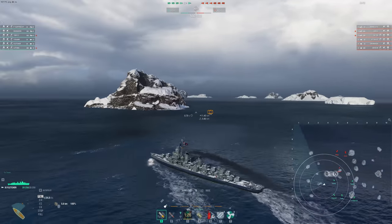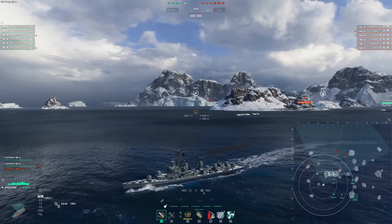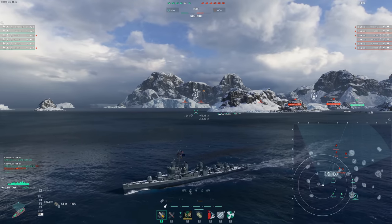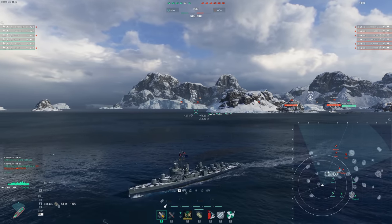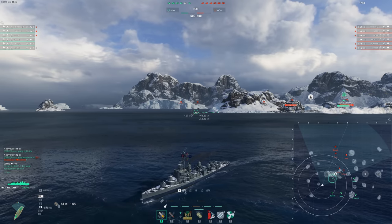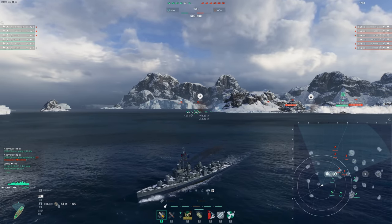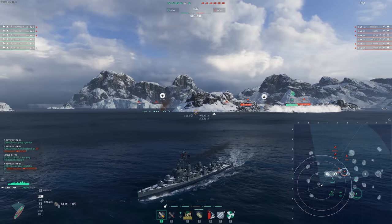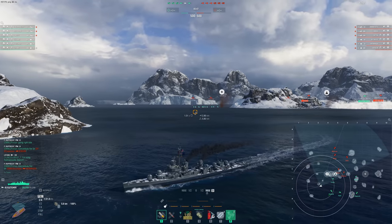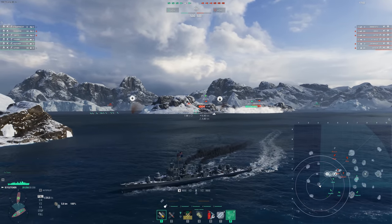First game — we do want to be looking at the scoreboard all the time at the very beginning of the match. Do they have radar? How strong are their DDs? Can I deal with them myself? Who do I have for support? Groningen has a Hydro we got to be aware of. No real radar to be worried about. Kitakazi's a pretty terrifying gunboat. And Benson, I think we can beat in a fight. I'm going to this flank because I spawned on this side — it's very important to always have Destroyers around where they spawn.